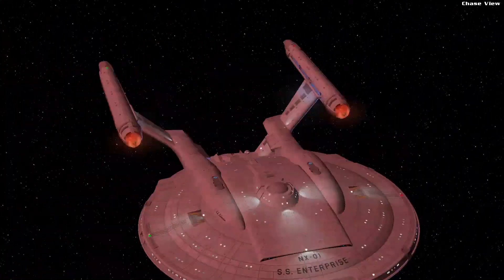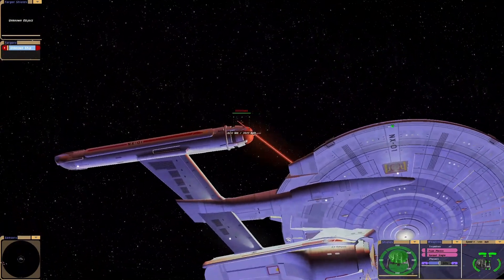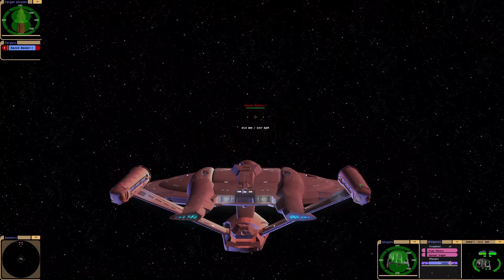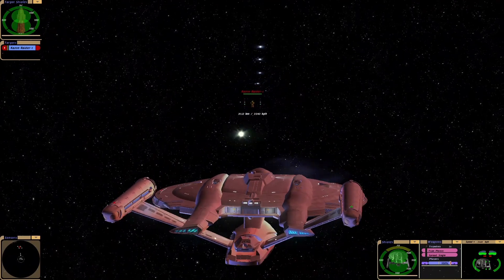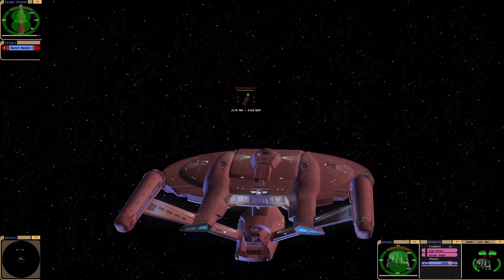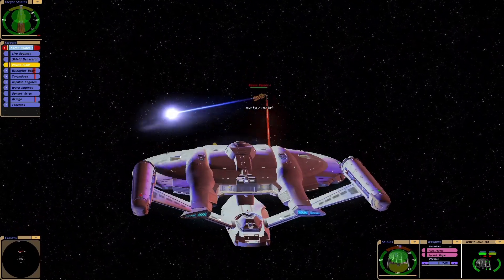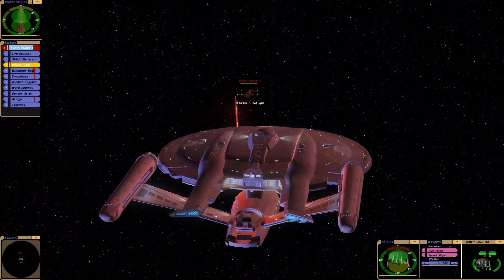There we go. See underneath there you can see how it's sort of turning into Constitution class. Question is, will it be able to defeat a Kazon Raider? And the photons look like they're from the Constitution class era as well. Which kind of makes you wonder if they keep using these ships for years. Was the NX-01 still around? Maybe when the Constitution class was made — I'm not sure.